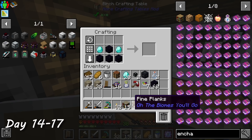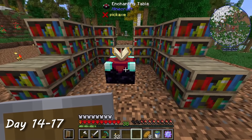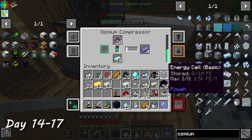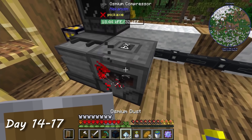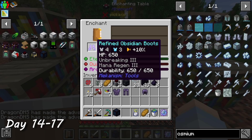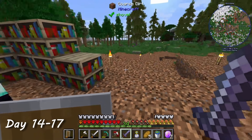Days 14 through 17 were dedicated to armor and enchants. Now that I had obsidian, I set up my enchanting table outside and crafted some refined obsidian ingots. The process required a combination of diamonds, obsidian, and osmium. Tools and armor made from refined obsidian are slightly better than diamond. I started to enchant the armor and the results were alright — I'll improve them later, but this was at least a start.